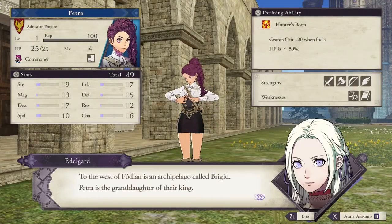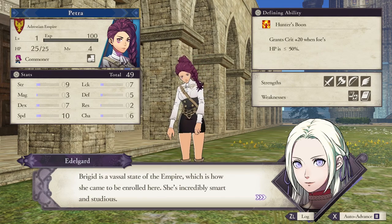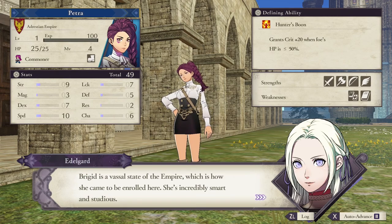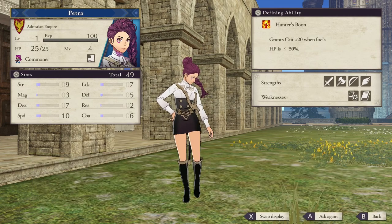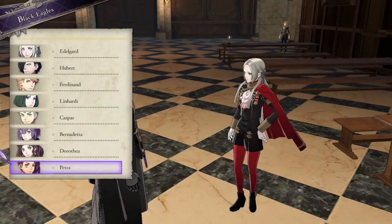I really like Petra. She's from a foreign land and she has really bad English skills. One of her stories is that she's learning the language and keeps getting phrases wrong. But she's a really good swordsman. If you make her a swordsmaster in the long term, she's lethal.